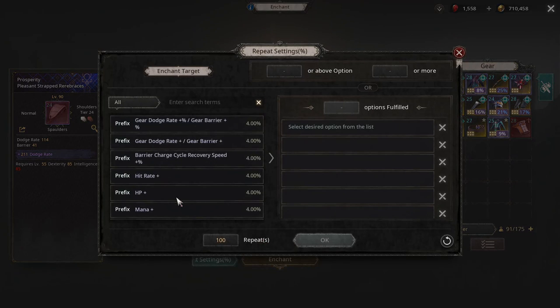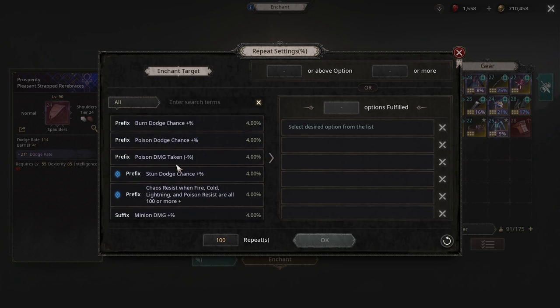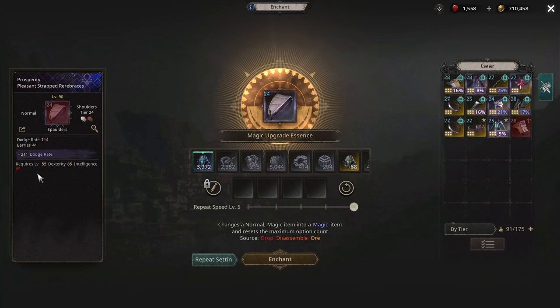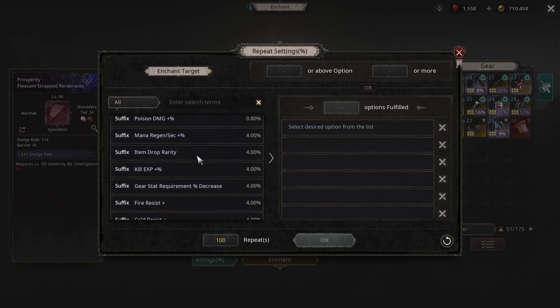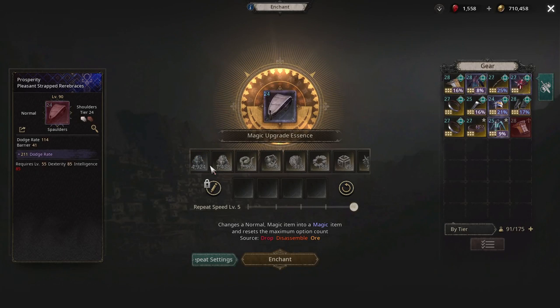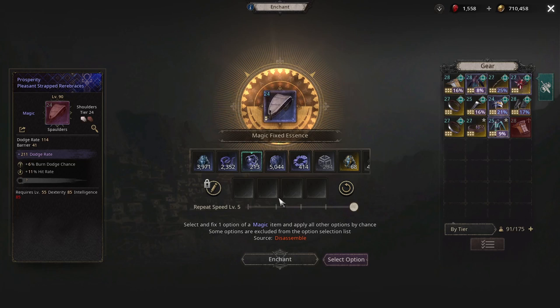Ideally, say you want gear dodge percent and flat, as well as chaos resist. You would want to try to get those within the first three rolls or the next two. If you get the three prefixes you want — normally I'll do prefixes most of the time — I pick three prefixes and then hit it with the head to add three slots. It's random; you don't always get it right away.